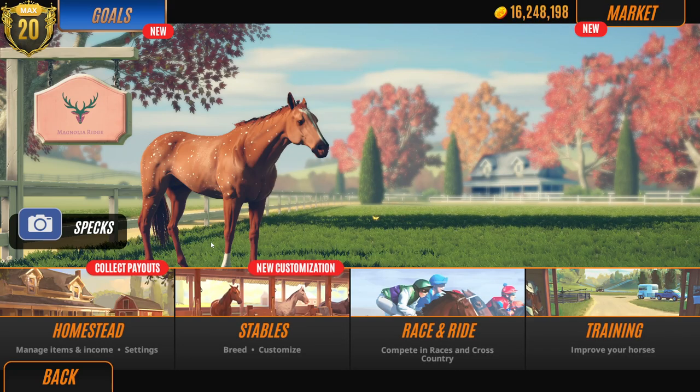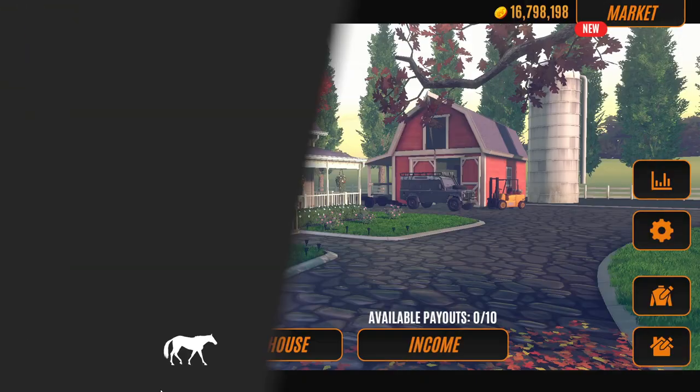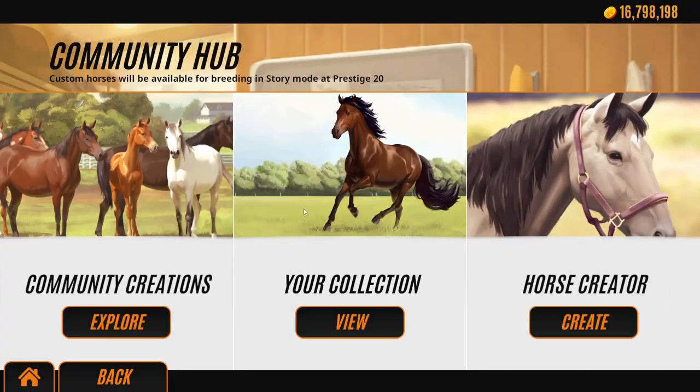Let me show you guys. If we go to Horse Creator — just hold up, let me just get the money, let's get this out of the way. If we go to Horse Creator, which I believe you can reach through here now. Yeah, this is new since the update. So let's have a look.